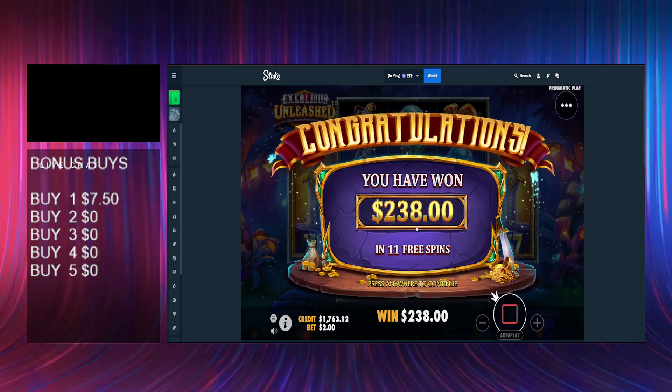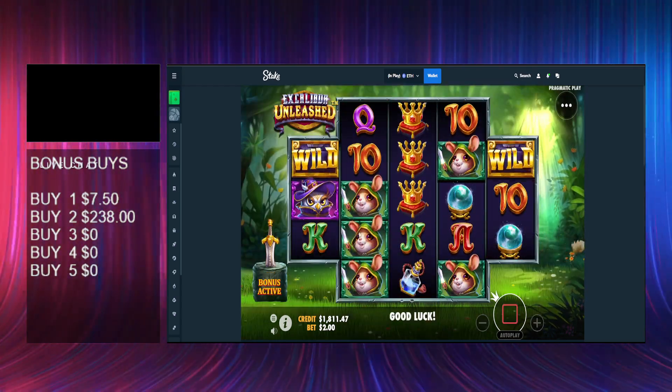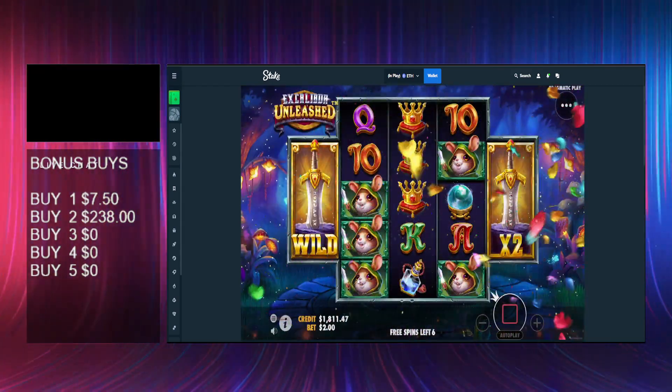We need some good buys to start making back that first loss, because that was pretty bad. Straight into bonus buy number 3 then. This is a pretty quick slot because you only get 6 spins. Single x and a 2x — not good again.